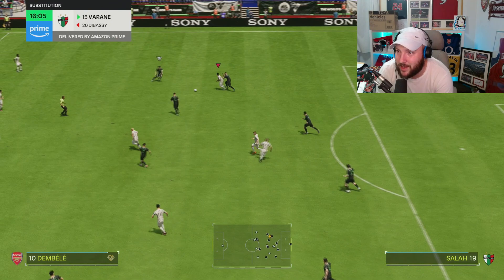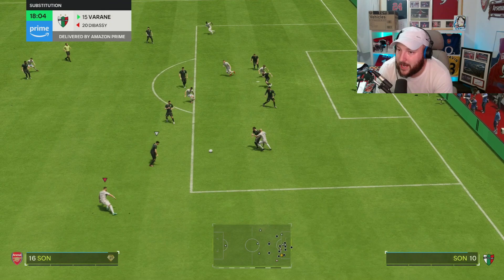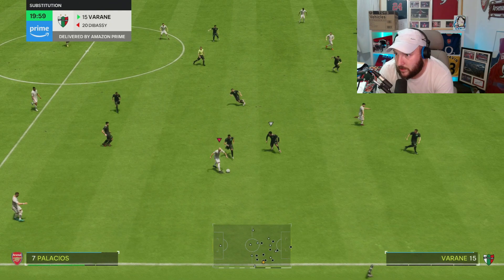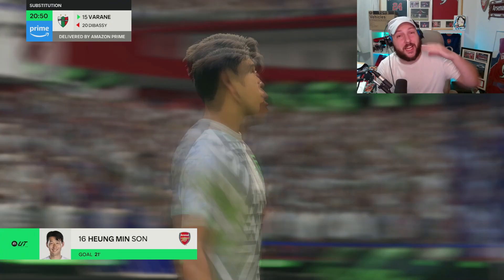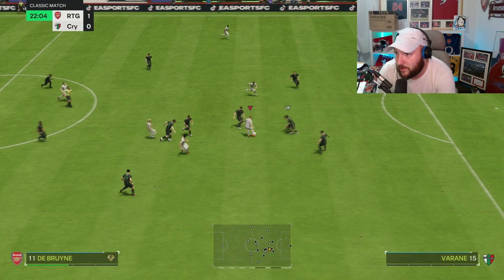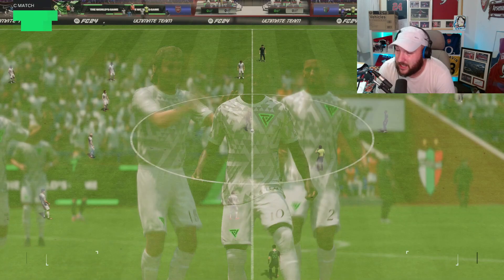That was a bad pass from him there, but a good tackle follows. Palacios driving, past one tackle — look at the pace of him. We find Palacios again; he can't quite play that through ball, but he does intercept. Lovely passing and we get the assist as well. That all came from his initial mistake, then the intercept with the new play style, and then an assist to Son. Great tackle leads to a counter-attack, and another goal — again coming from Palacios' tackle and pass.